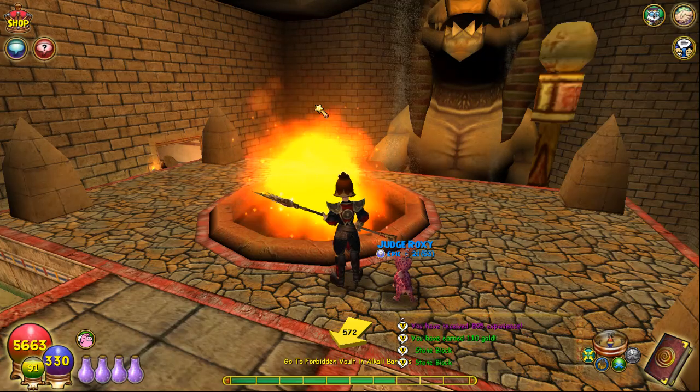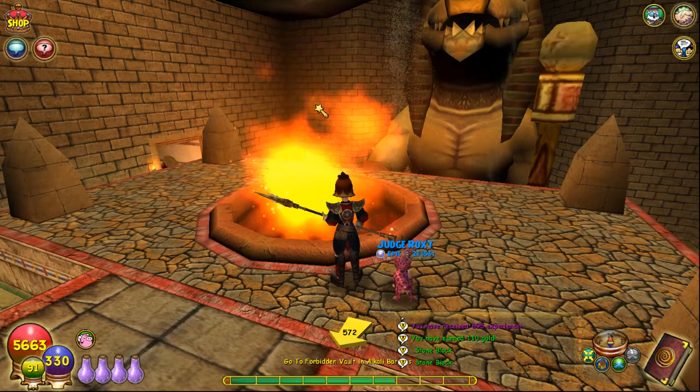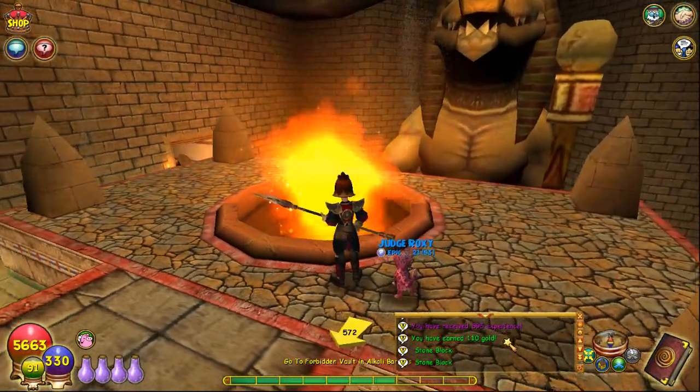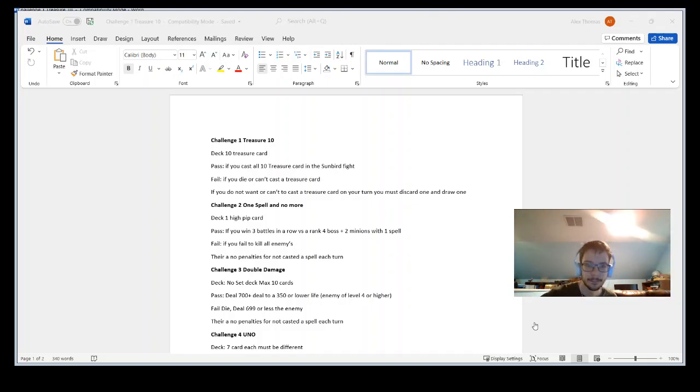So I've decided to do something different. Welcome to the Wizard101 Challenge number one. In this series, I'm going to be doing some challenges that I've created and attempted to do. I'm going to go through as many of these challenges as I possibly can. Here's challenge number one: the deck has to include ten treasure cards, and I pass if I can cast all ten in this Firebird fight. I pass if all of those are cast. I fail if I die or I can't cast the treasure card. I don't think I'm going to have a problem with dying, to be honest, because of how high it is.